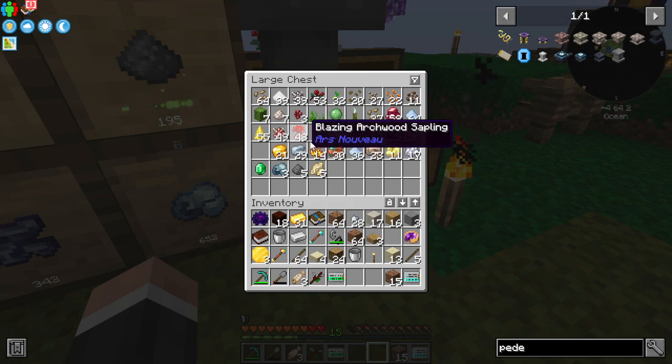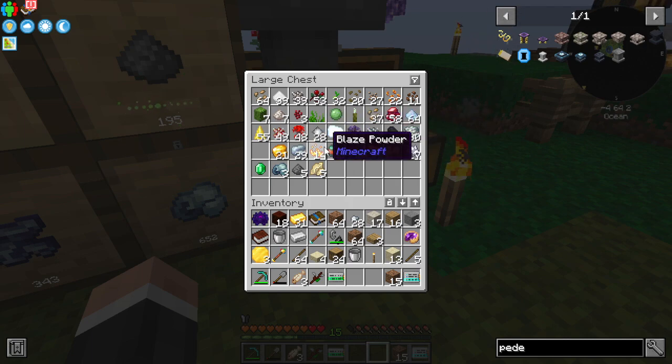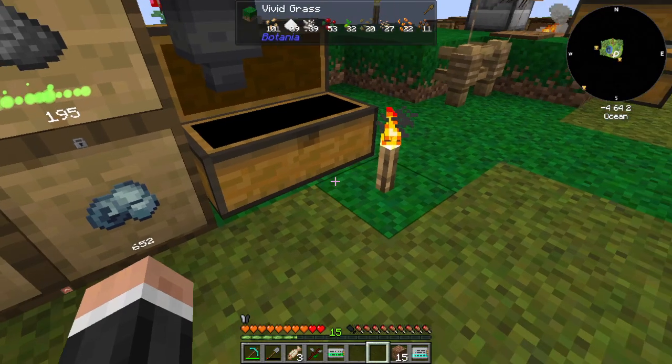We're getting force gems from Forcecraft, we're getting Ars Nouveau — excellent stuff. I've been playing a lot with Ars Nouveau in the modpack RK Nails on Twitch, very good. I like Ars Nouveau a lot. There's also Elemental Craft, which I want to have a look at.